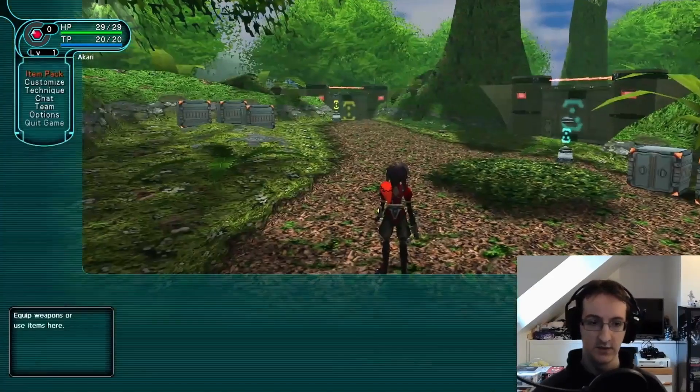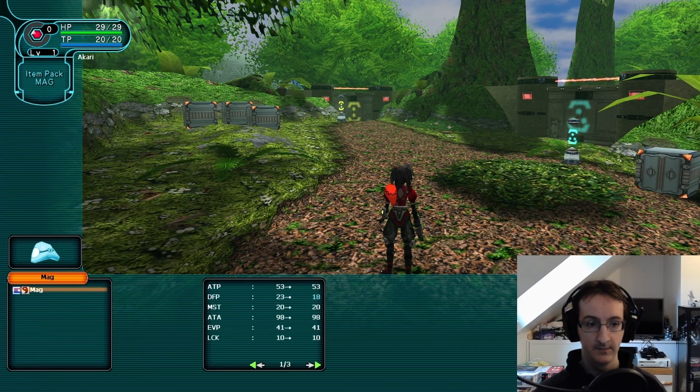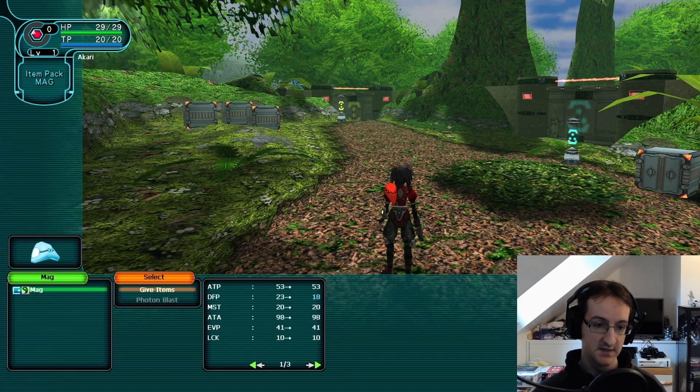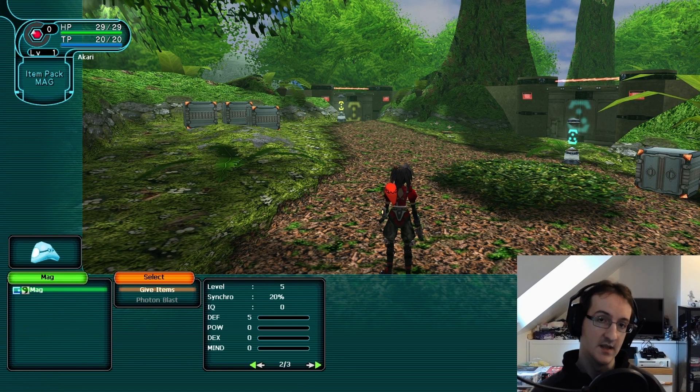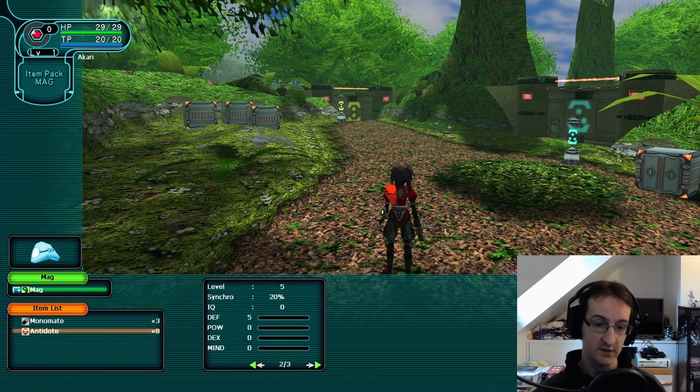This is our mag, but the next thing we need to look at is how to raise it. To do so, open your main menu and go to Mag, then select the mag you want. In this menu you've got two options: Photon Blast — which we can't look at yet because this mag doesn't have any — and Give Items. That's the way you raise your mags in PSO. It will show you a list of items in your inventory you can feed it; at the moment all I've got are Monomates or Antidotes.